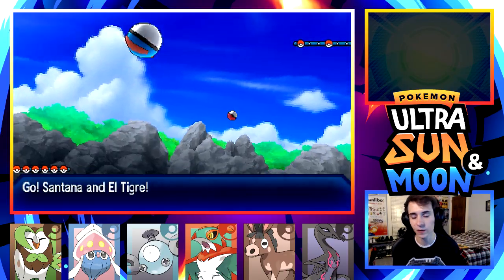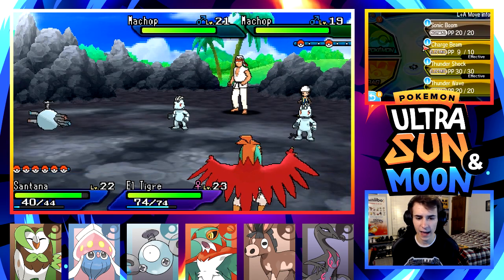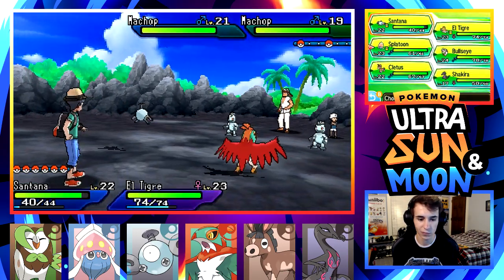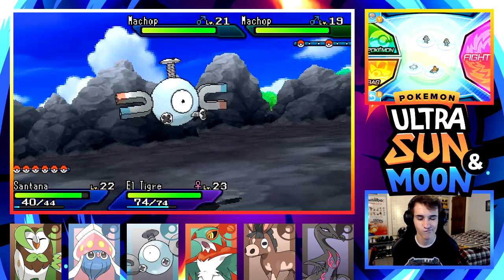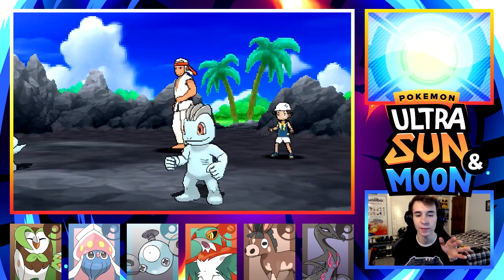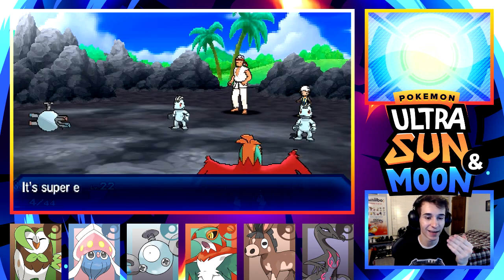I think we have Hawlucha. Wimpod is a mon I was thinking about using and we might actually throw it on the team. I don't know who we'd get rid of though - maybe Magnemite. Oh, I should have used Wing Attack - I was thinking about Magnemite. Our Magnemite might die here.